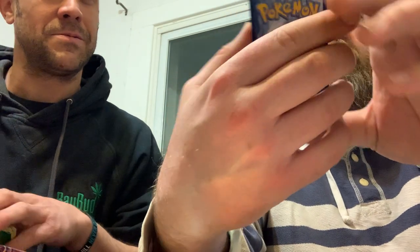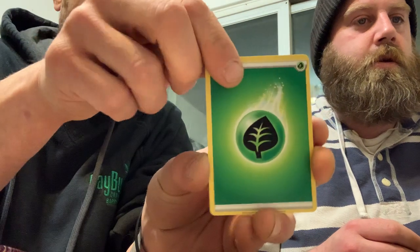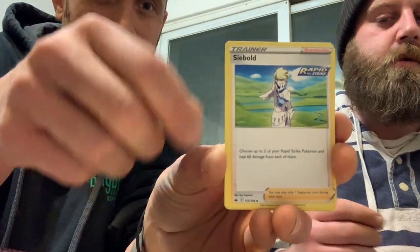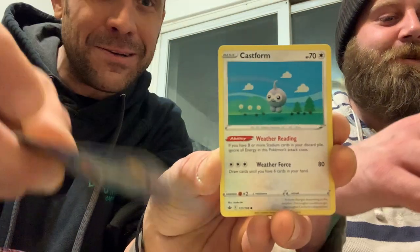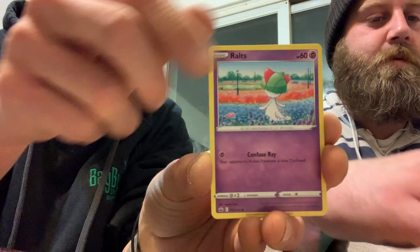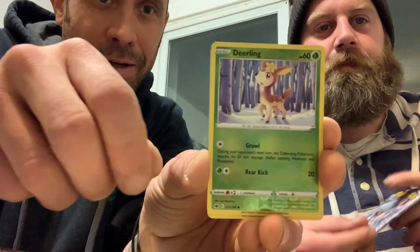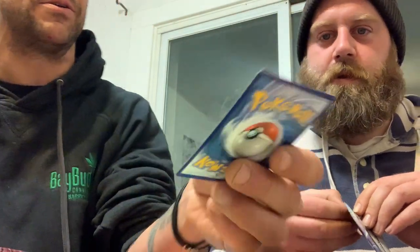Sirfetch'd. Leafy, Porygon, Rookidee. Weedle, Castform, Quillfish, Curlia — lots of Curlias. What is that? Heracross. Saw's book reversed. Is that Likoron? Likoron — holo! Nice.